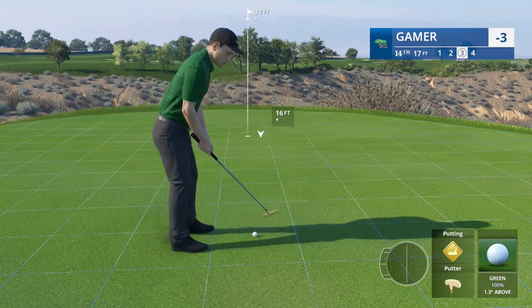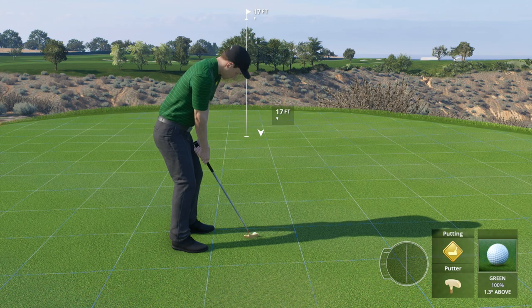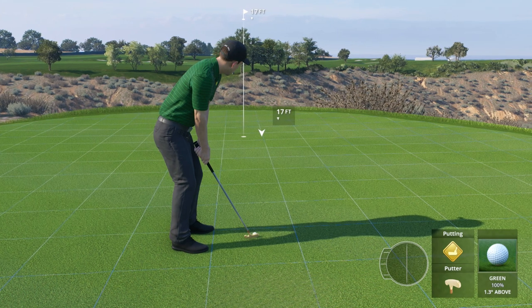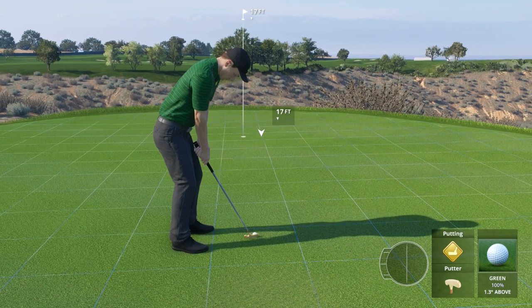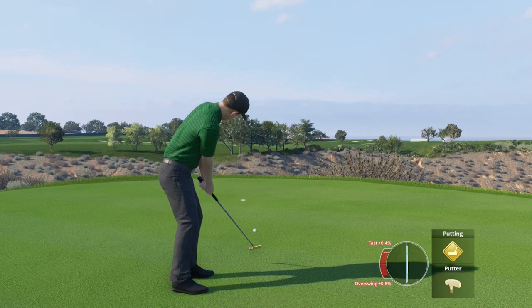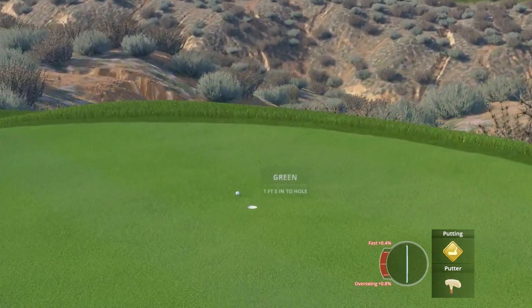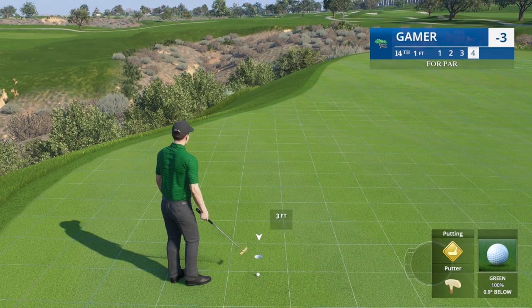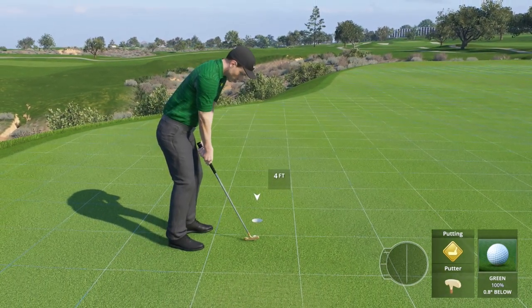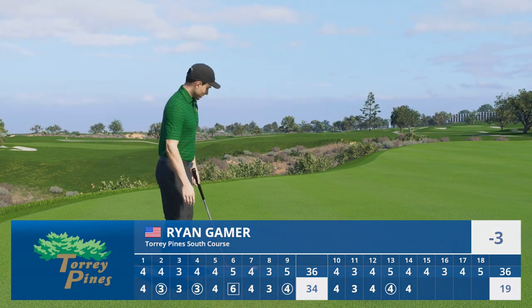Ball above the feet, 1.3 degrees — relatively flat putt, a little bit downhill. One time right here. Did you all see that ball at the end — quite online and it'll drift a couple feet by. What slope did it hit? Just sent it. Wow — three under on the day.